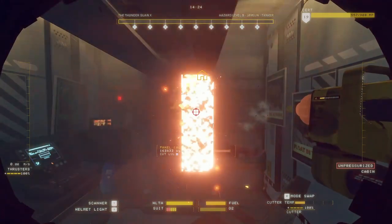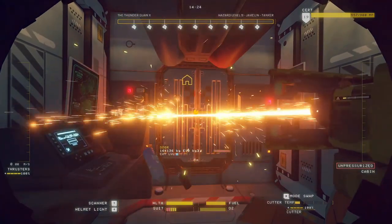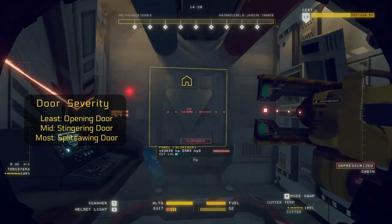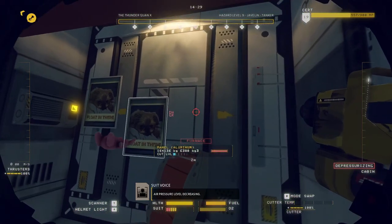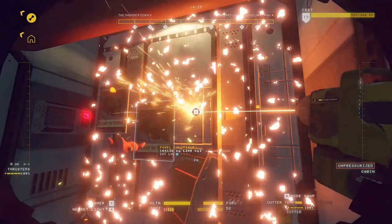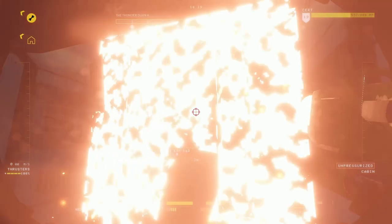The next method is burning the door out with the stinger — that is violent but not as violent as cutting the door with the split saw. And then we come to walls. With walls, you want to be stingering a large piece of wall, as that gives the least destruction out of wall destruction.